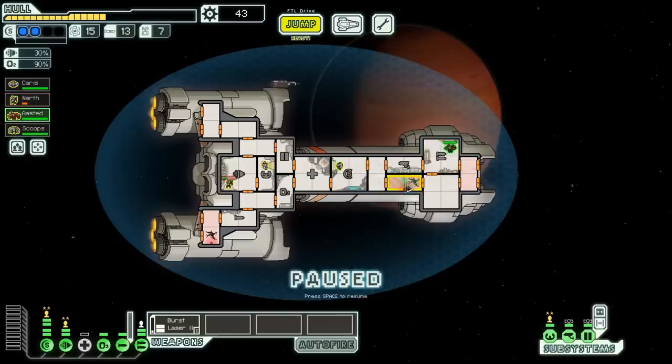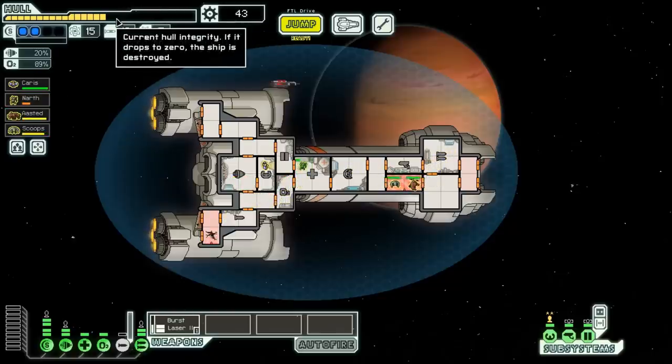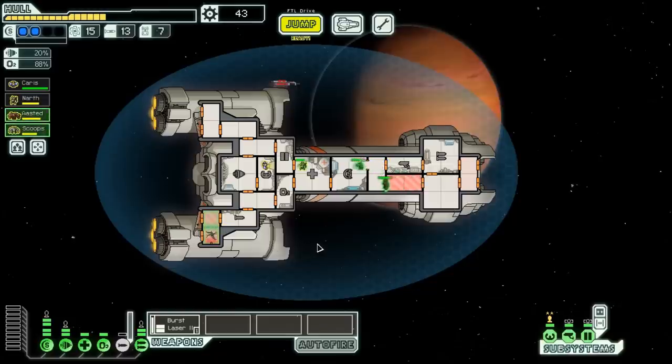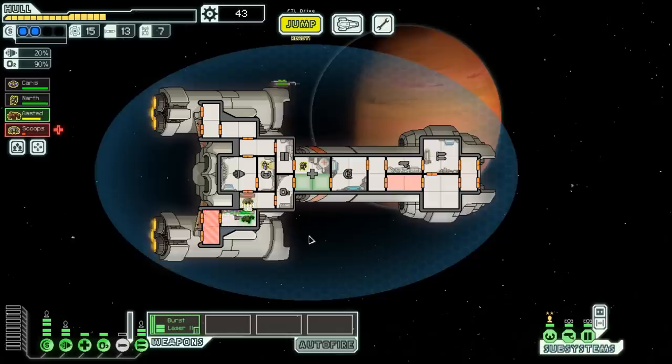Let's send the crew to repair and get our guy back to the med bay — I don't want anyone to die on my watch. We took a lot of damage. Out of that, we ended up getting the scrap recovery arm — maybe eventually it'll pay for itself. Please repair that breach. We need to go and repair somewhere, but we'll be fine. Don't get caught by the Rebel fleet — let that be a warning.